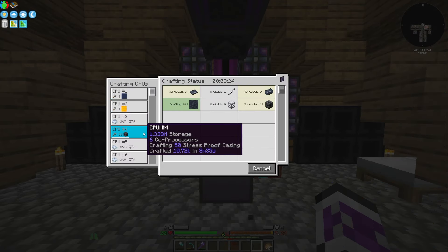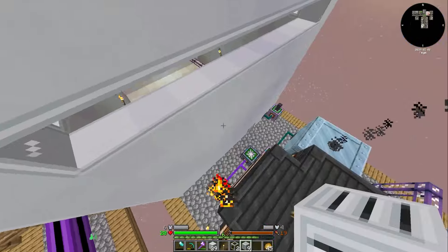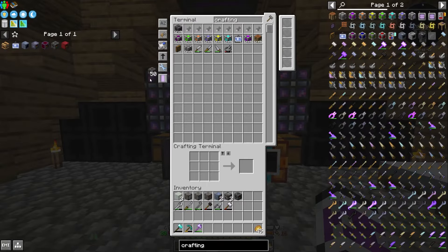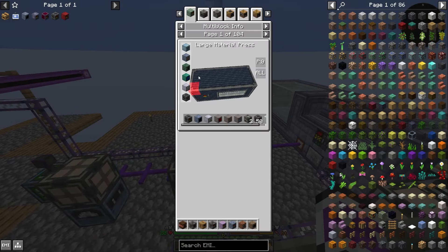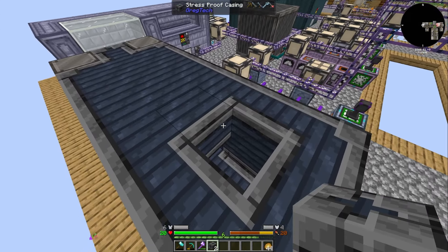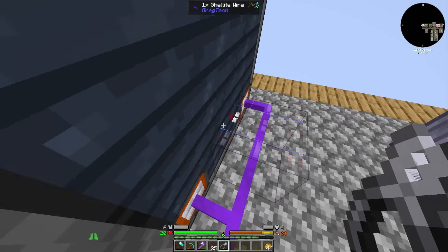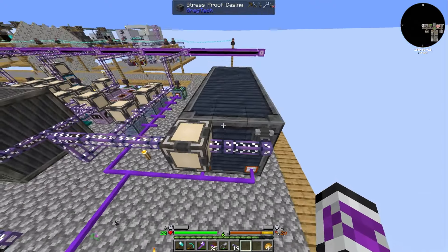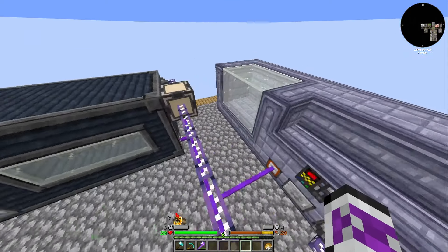The stress-proof casings are done so I can make the large material press. It's seven blocks long - I think it should fit here reasonably comfortably. I'll connect this up to power and then into the ME system - and it should all be working. What mode do I want it on? Probably the forming press. Don't need it on bender. Maybe compressor in rare cases. I shouldn't need it on forge hammer, so I'll just leave it on forming press. I don't have any recipes for it yet, but just in case.